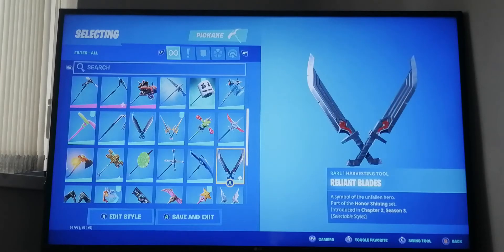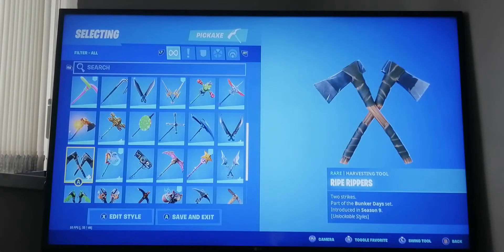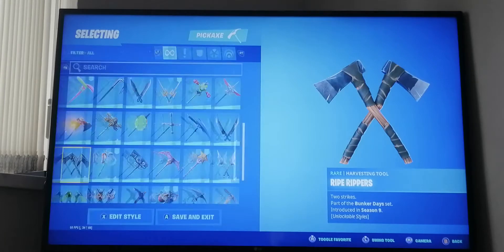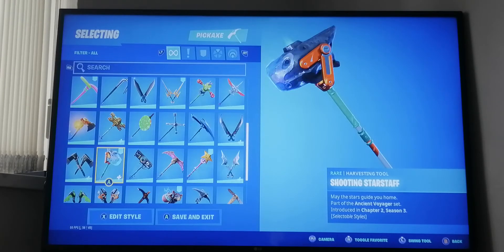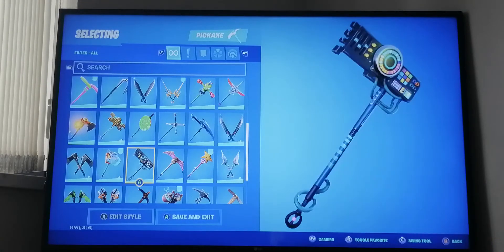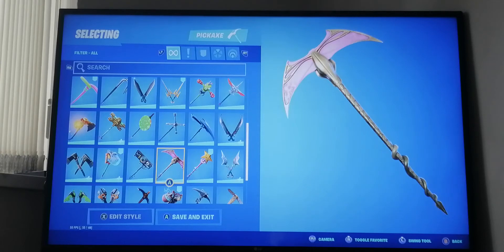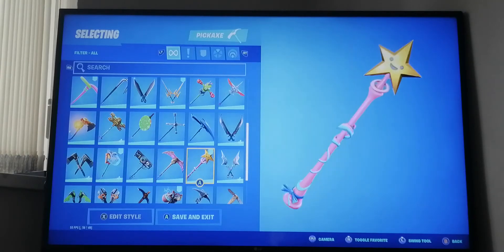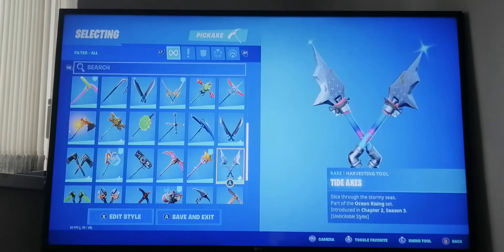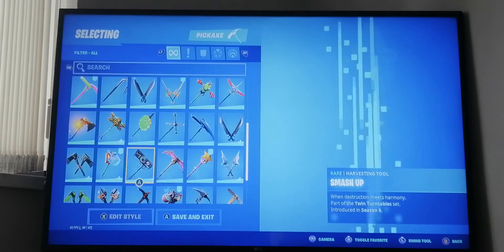We've got the Lollipop pickaxe from season four, Lug Axe from season five, Carbide's pickaxe from season four, and blades from last season from the tier 100 skin Eternal Knight. Over here we have Rift Rippers - this is the first ever dueling pickaxe. Fortnite gave the Shooting Star staff for free to everyone. Then Smash Up, which is DJ Yonder's pickaxe from season six.